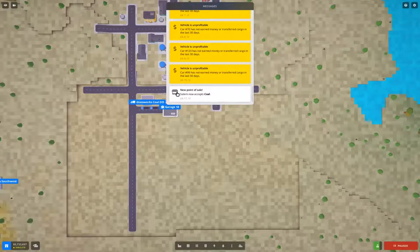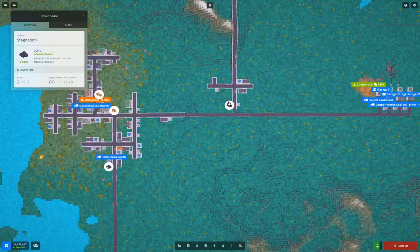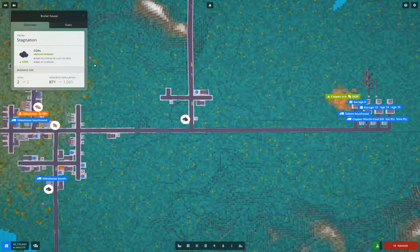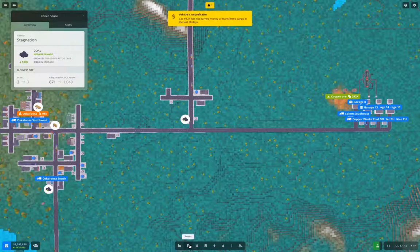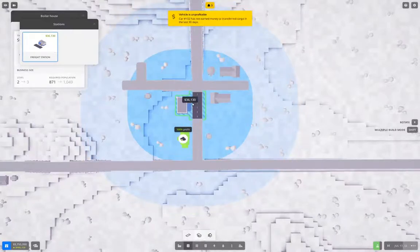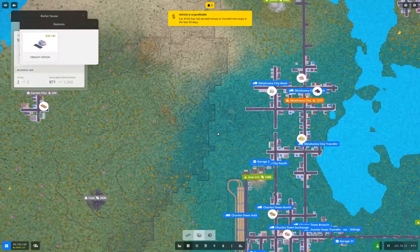Salem is now accepting coal, so I'll set up a delivery for that. Let's place one of these right about here — yep, that's there. Now where's the coal?